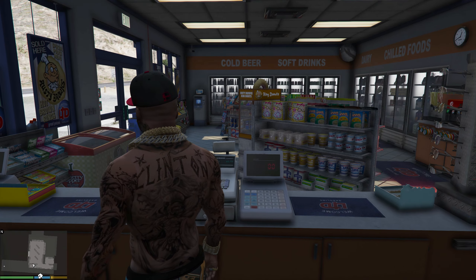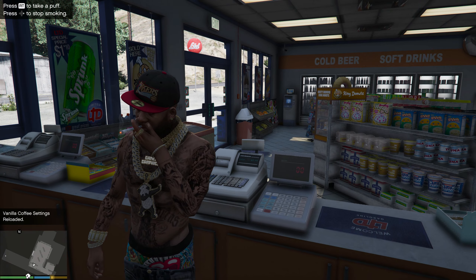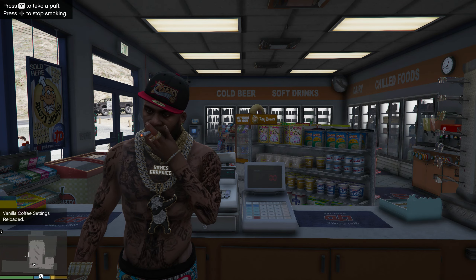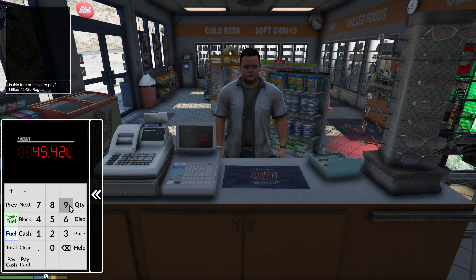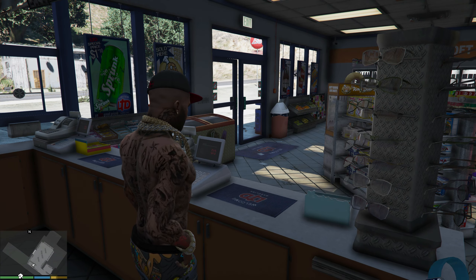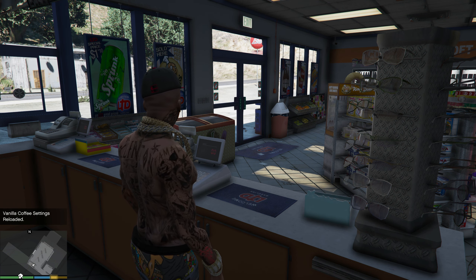Looks like we got somebody pulling up to get some gas. This is a very chill job, man - we're just gonna sit here and smoke until customers come in. You gotta work smarter not harder, right? Looks like a customer's coming in - let's put this out. Hello sir, how can I help you? You want to pay for some gas - regular fuel, 45.42 liters. Your total is going to be $153.97, paying in cash. This is chill, man.